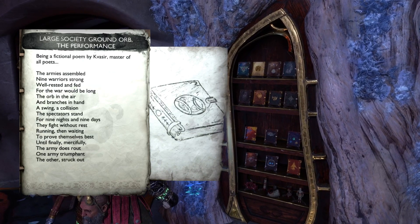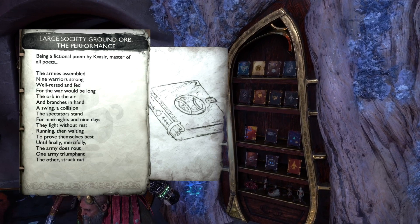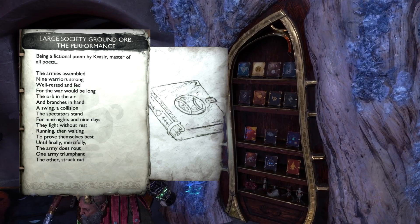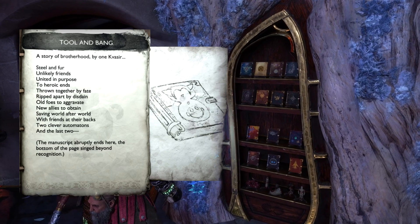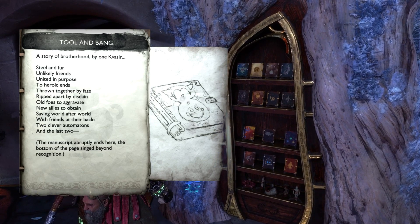Next we have 'Larger Sighted Ground Orb: The Performance' — and it's got a big baseball on the cover. So that's MLB: The Show. Next we have 'Tool and Bang' — that's Ratchet and Clank. Pretty clear; I think that's easily one of the more obvious ones.